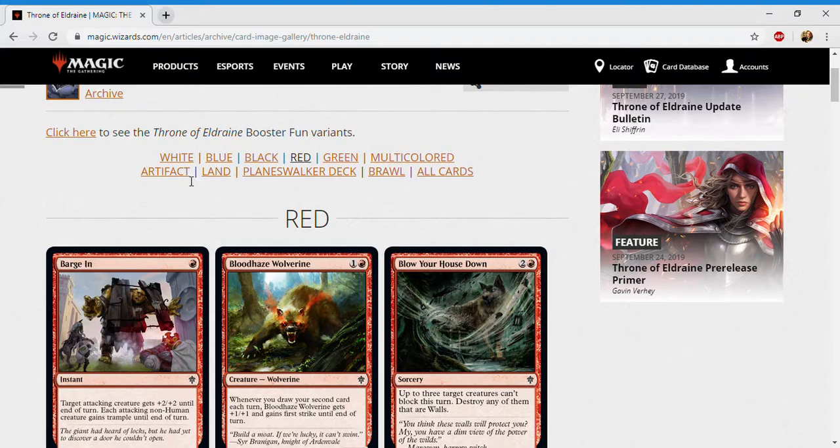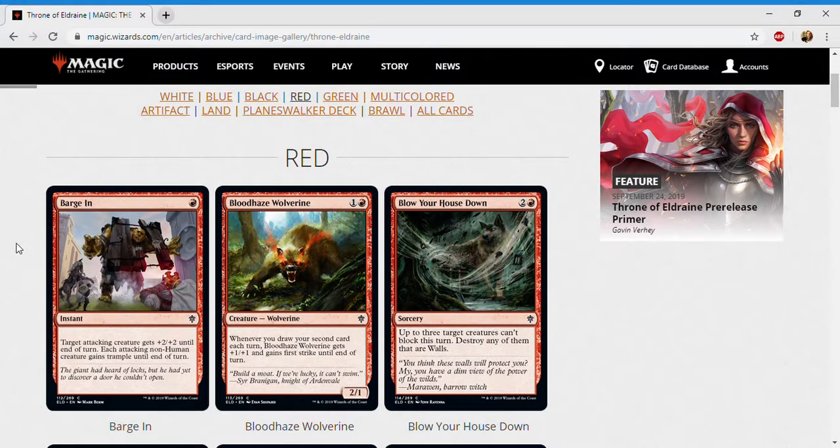First up is Barge In — for a single red it's an instant at common. Target attacking creature gets plus two plus two until end of turn, and each attacking non-human creature gains trample until end of turn. You really want to be in the non-human deck. Red is in an awkward spot where about half the creatures are non-human and the other half are human knights.